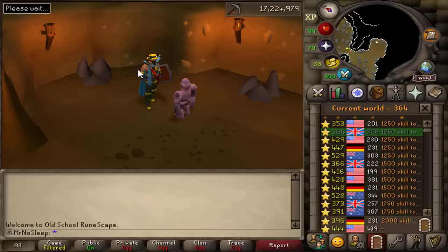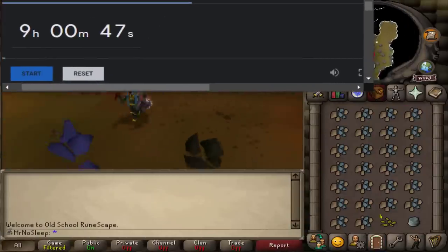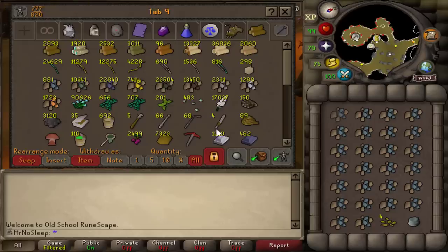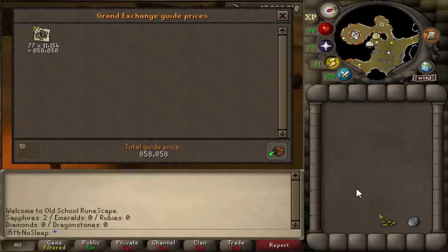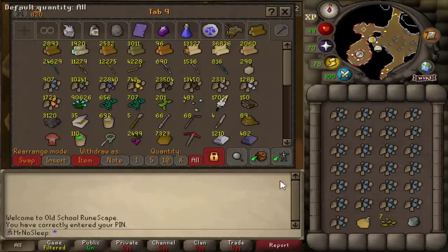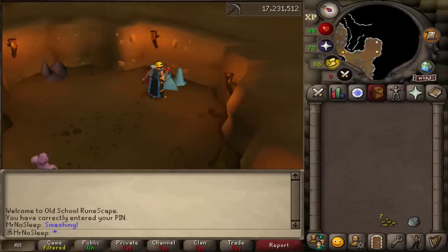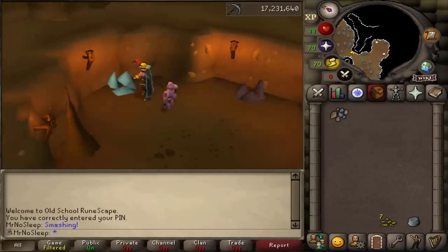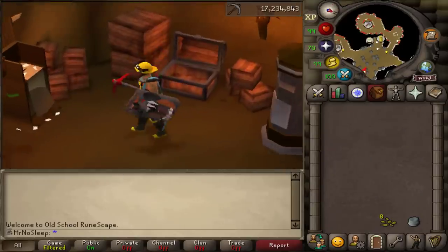I'd say this is definitely one of the best spots compared to all the others on the list. One thing I might do if this video does well is explore the wilderness version — there are rune rocks at around level 46 wilderness. I have a pretty good PKing account and three accounts total in different combat brackets, so I feel like I could kill some of the bots there while also mining on my iron man. I just don't know if there are as many bots that deep in the wilderness.